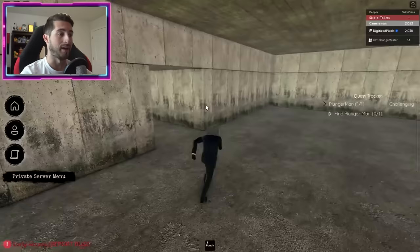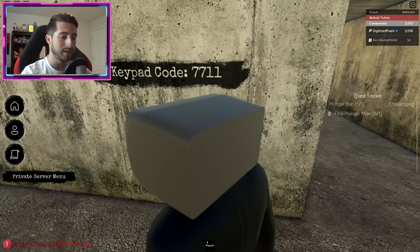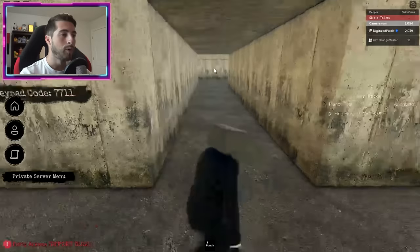Go down here to your left - you might recognize it, but we don't have to do any of that stuff. Look to your right and you're going to see a code here, four digits. Mine is going to be 7711. Now this code will be different for every server - your code will be different than my code. Yours might be 1234 and another person in another server might be 4321, so do not copy this code, it will not be the same.